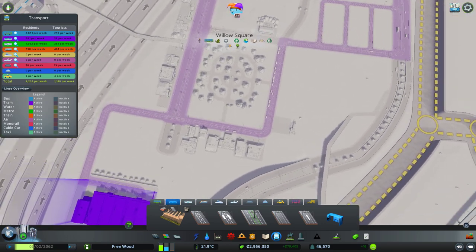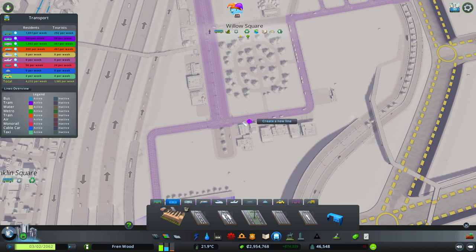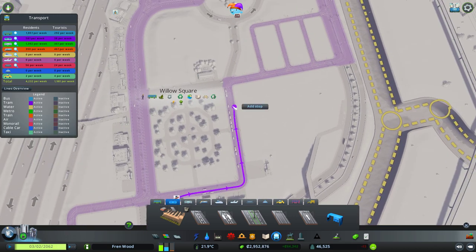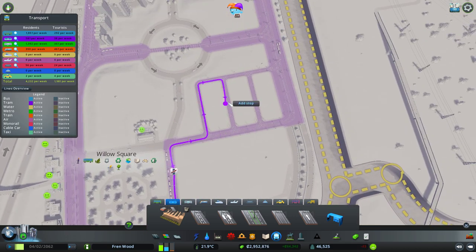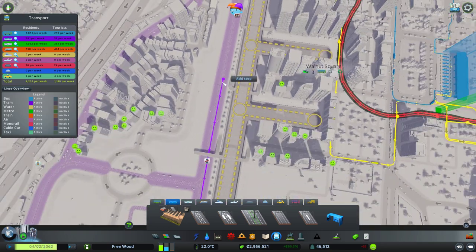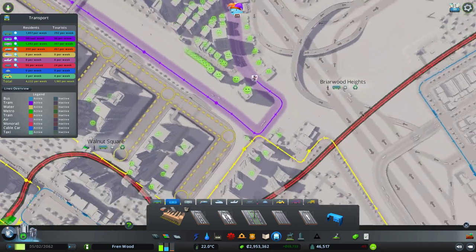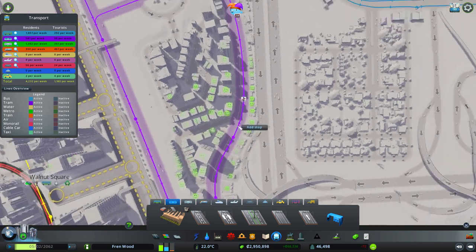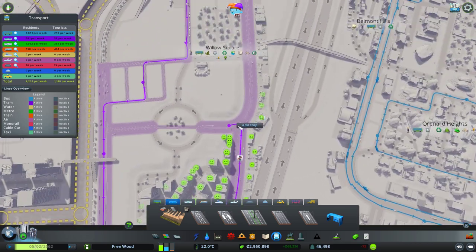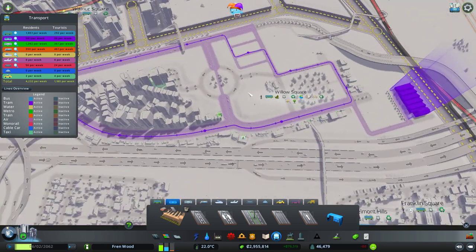Let's start putting in some tram lines here. I'll have one stop here outside the park, then come down - I want a little tram interchange here where they can stop off, and further down here as well. Then we'll bring them through the residential area and back into town to complete that line.